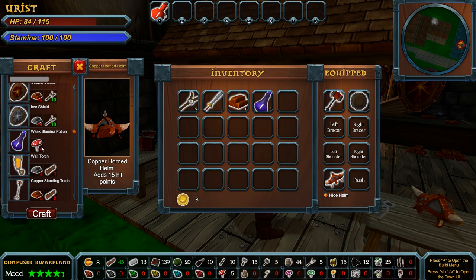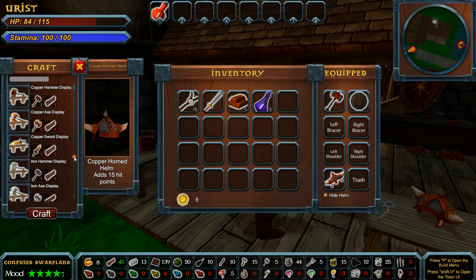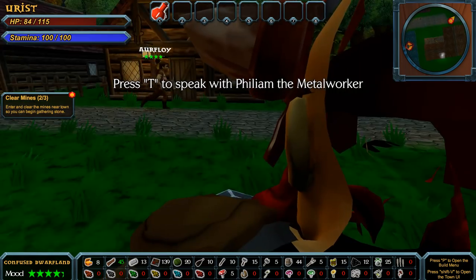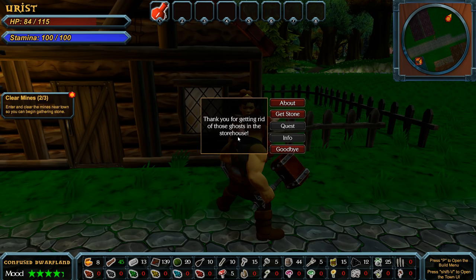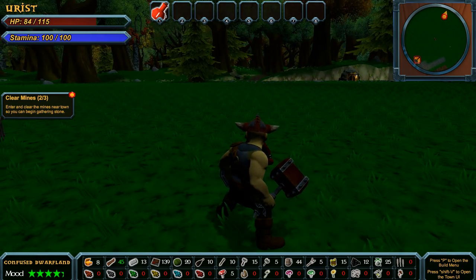I can build a better shield, I can get some mushrooms, I can make some stamina potion, torches we can make — we can make all kinds of things here. There's a copper axe display, a bloodstone sword display — that seems exciting. Oh look at my head. Alright, enter the mines and clear them near town so you can begin gathering stone.